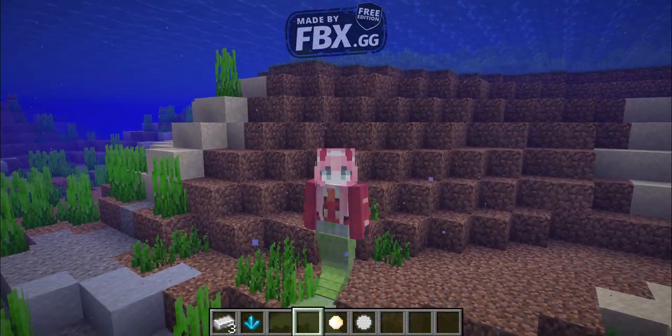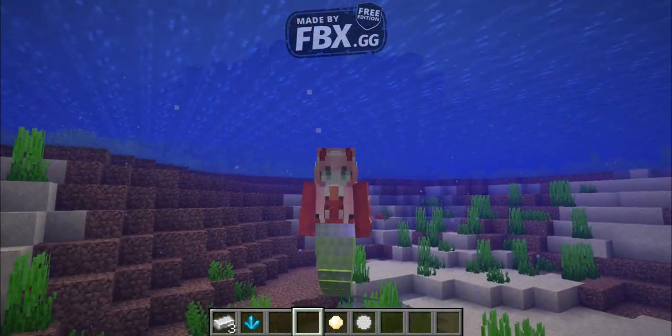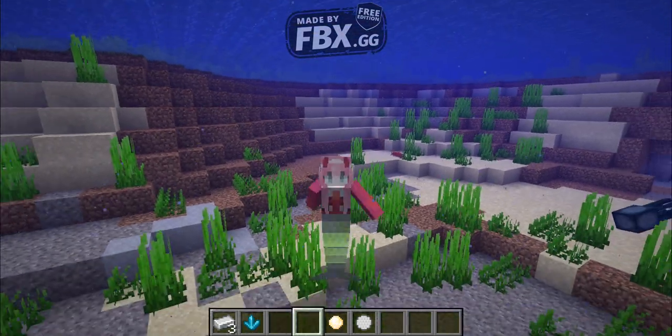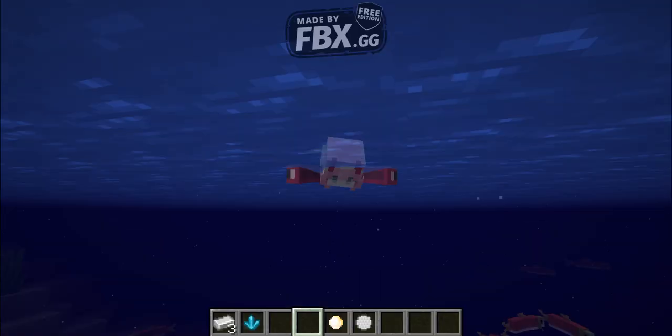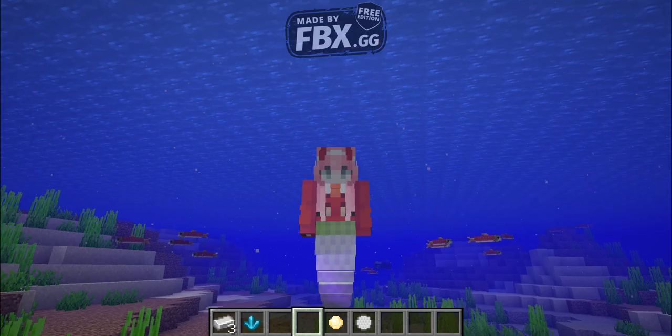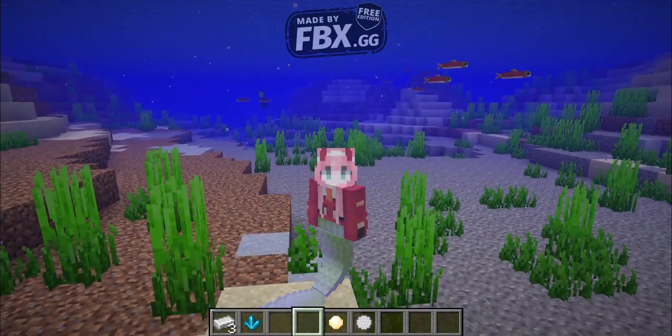Hello everybody, welcome back to Couple Gaming. Today on our first mod showcase on this channel, we're gonna show you how to become a beautiful mermaid and just swim in the ocean like this, with full physics on the tail, different colors, and different glowing effects.